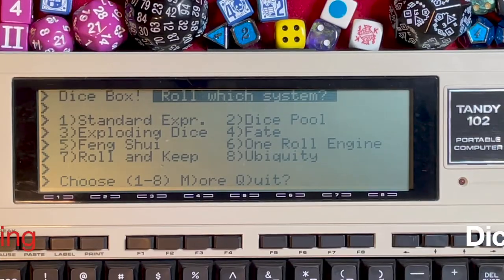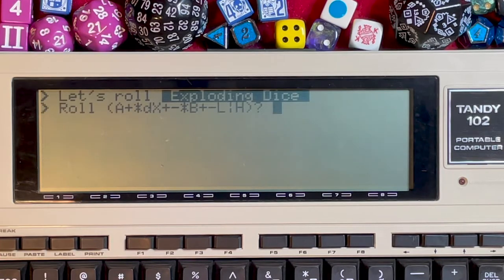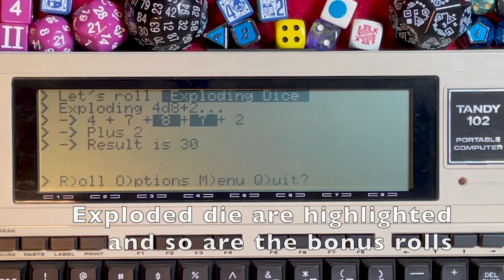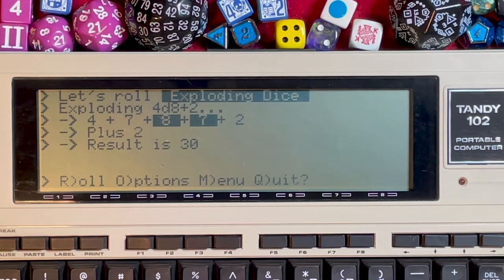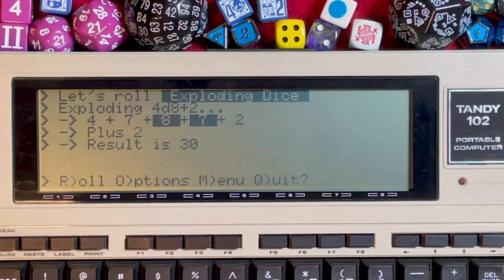Exploding dice is basically a dice pool where if you roll the top die number you get a bonus roll. Press 3 for exploding dice. Let's do 4d8 plus 2 — if we roll an 8, that die explodes and gives a second roll. We got an 8, which exploded to give a bonus 7. Then the next die was a 2, plus 2 added on top — total 30.